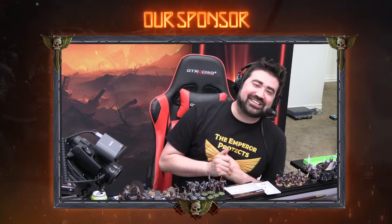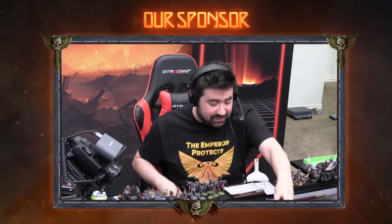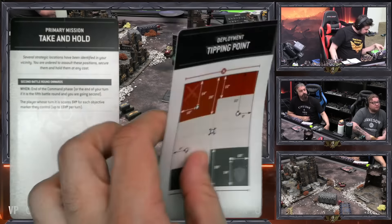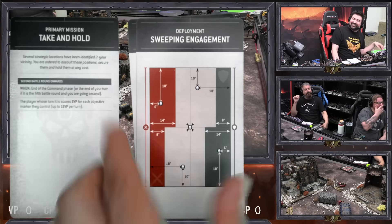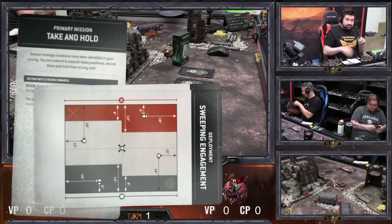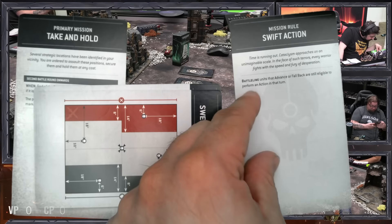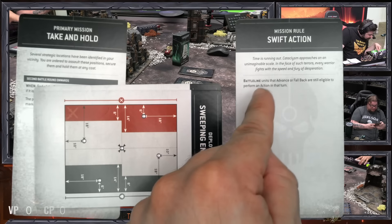Both armies are playing at 1500 points and this is the first time we are using the Chapter Approved Pariah Nexus mission pack. Our primary mission drawn is Taking Hold. For the mission rule we got Swift Action: battleline units that advance or fall back are still eligible to perform an action that turn — time is running out as cataclysm approaches on an unimaginable scale.